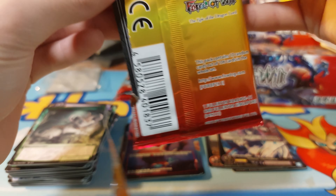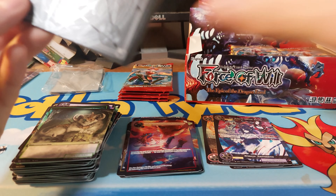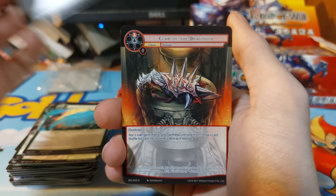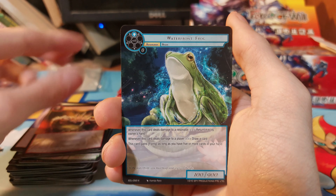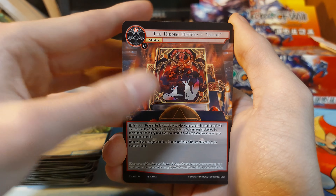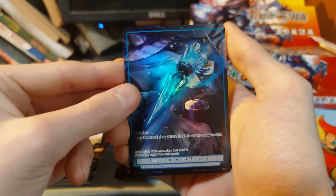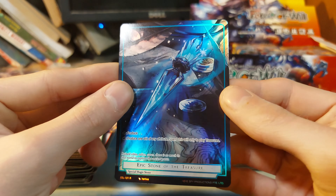Five packs left of part one. I don't think we've seen anything spectacular, but I don't know everything about this set. Crown of the Claw the Dragonoid, Waterfront Frog, the Hidden History, Water Magic Stone. We have a Life Point — we're actually trying to find... we have the Epic Stone of the Element and we have a rare Epic Stone of Treasury. Nice, I do like the stones.